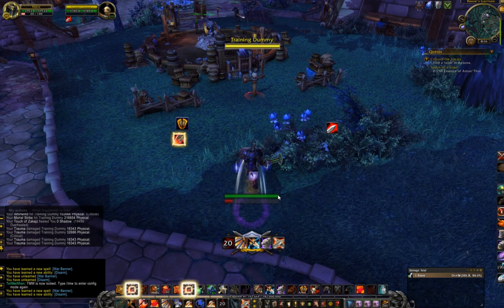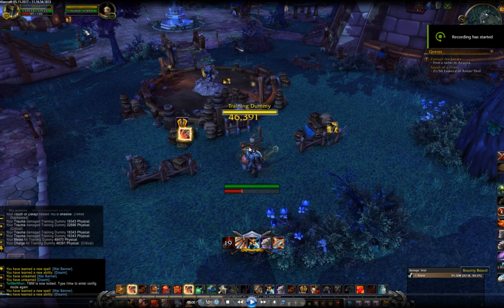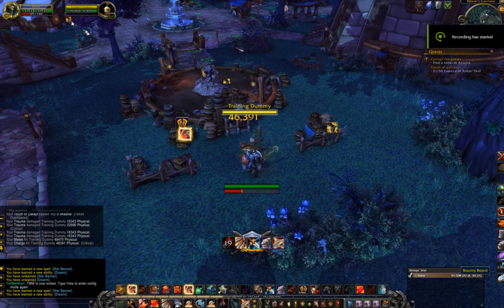The first thing we need to talk about is charge. A while back they made a change to hamstring and put it on the GCD, and when they made that change they also changed charge such that when you charged and hit your target a snare was applied to them. The target gets a charge debuff which is a root, and if you carry it through they are now snared — this snare is called charge, it's a 50% snare. It's not hamstring but it behaves the same way as hamstring.